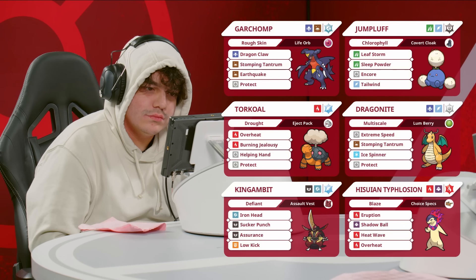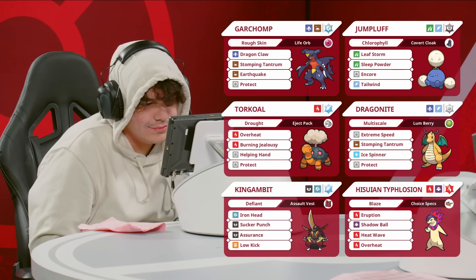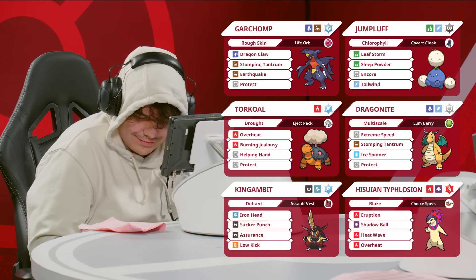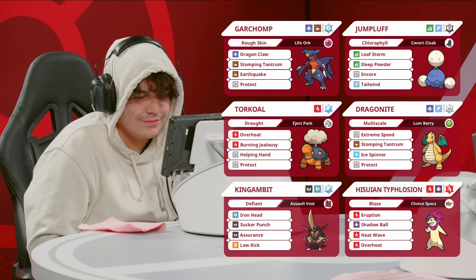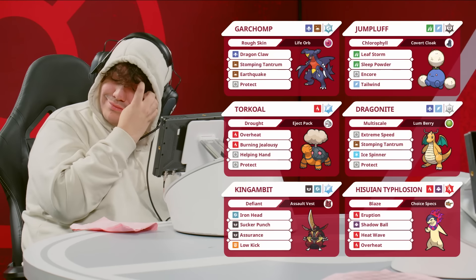There are so many levels of comfort for Joe here on his Portland Regional Championship team. He had the Chlorophyll Jumpluff, he had the Eject Button Overheat Torkoal, he had Terra Flying King Gambit as well, so he was able to avoid his team's Earthquake attacks there.